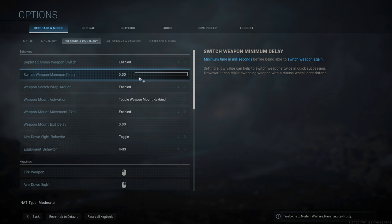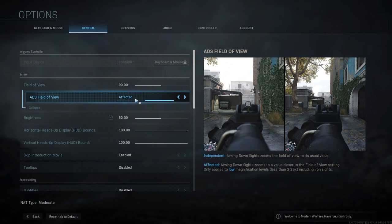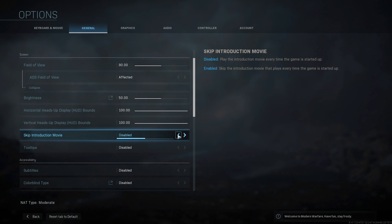Moving on to general settings — first thing you want to change in COD is your FOV. How high you go depends on your personal preference, size of monitor, and how close you are to it. I would suggest 85 to 90 or just above, as having some extra vision in your periphery is really useful in this game. You can also set your ADS field of view here, which dictates if your FOV changes when you aim down the sight or not. When set to independent, your field of view will change to the default game value when you ADS. When set to unaffected, it will zoom to your actual FOV setting — this only applies to lower zoom scopes of 3.25 or lower. In this menu you can also disable the introduction movie, which honestly more games should offer — it would be great if games didn't load up the intro at maximum volume either.